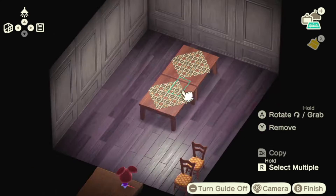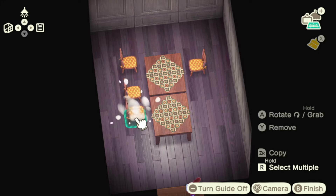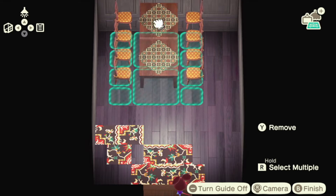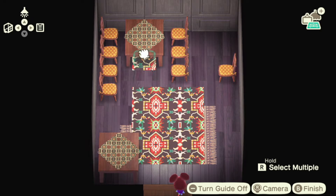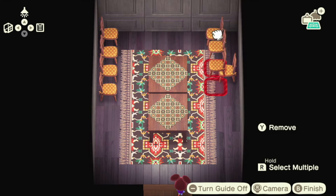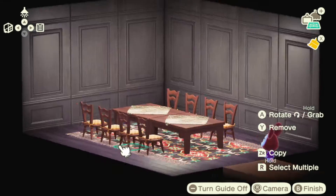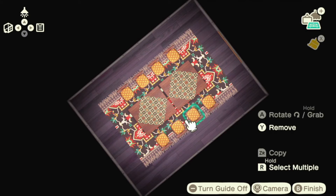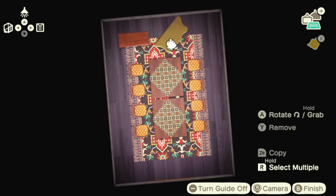We're starting here with the dining room, because of course how they get to the mansion and why they're there is a dinner party, so the dining room kind of seemed necessary. Here we are putting down a rug that I'm still not sure that I like, but I tried like six million different rugs. If you have any good rug codes that do big rugs that would fit under a table like this, let me know, because all the rugs in the game that are remotely the right style are square, and I needed six seats for all of our characters.